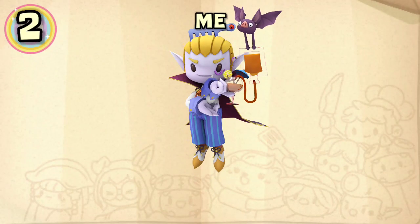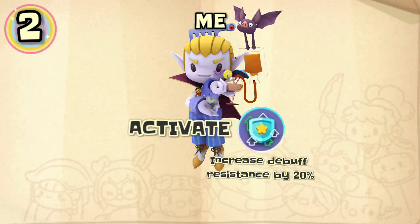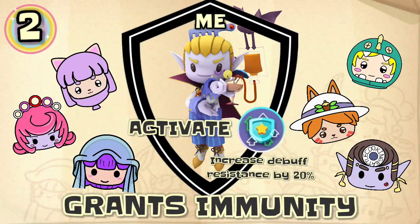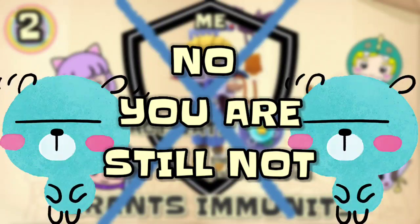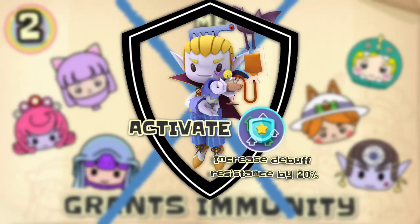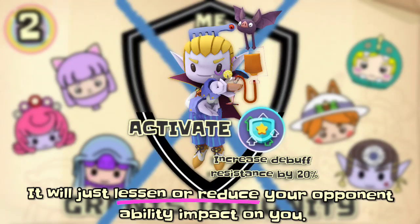Number 2: Many believe that if you activate increased debuff resistance, you will be immune to any distracting or direct impact ability of your opponent. The truth is, no — you are still not immune. Rather than being immune, it will just lessen or reduce your opponent's ability impact on you once directly hit.